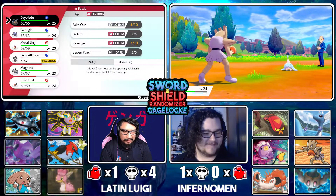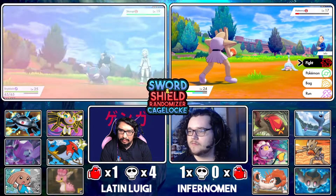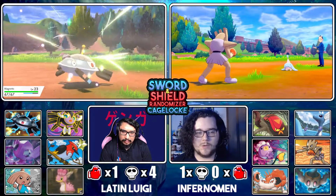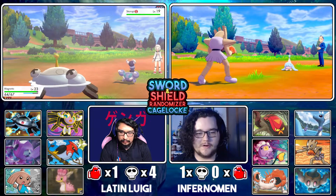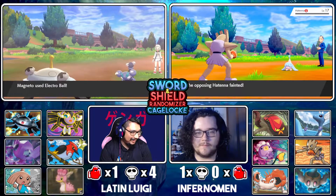Squirrel Pie is Bug/Poison — yeah it evolves into a Dark-type and loses the Bug. Hey remember that one time you gave me a shiny Squirrel Pie because I gave up on my hunt, and then I turned a new leaf and now get mad at kids for asking in chat if I want their shinies?